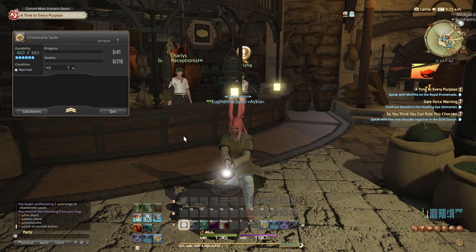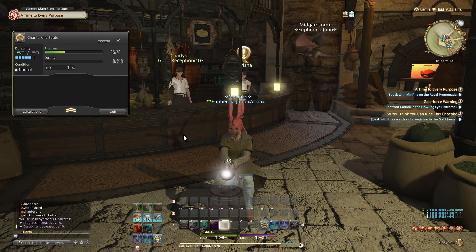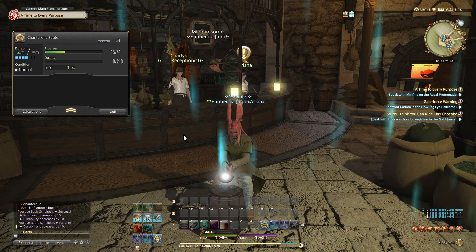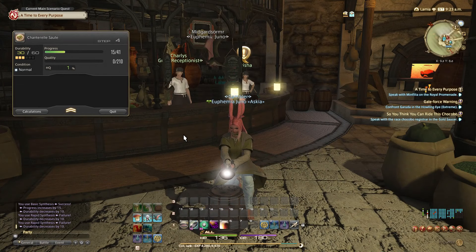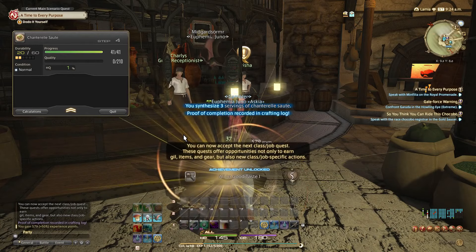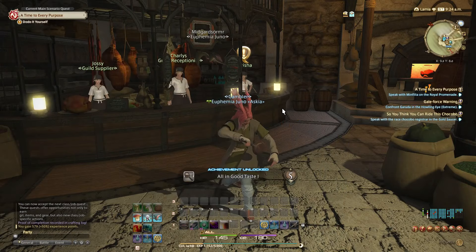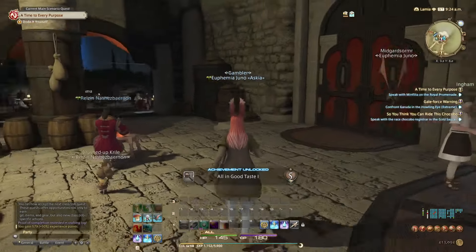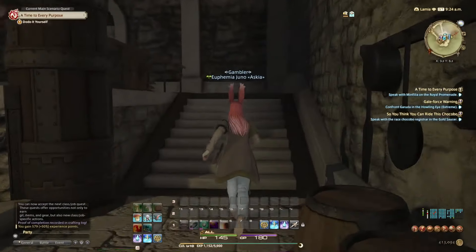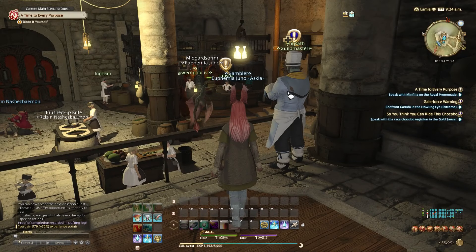Can we make this now? I think so. What does five do? Oh I failed... let's try it again. One more — there we go. I was scared we were failing a lot, we were about to fail this dish. But we got the achievement! Now we can pick up a quest. Let's go ahead and talk to the guildmaster — Lynxsath, I think.